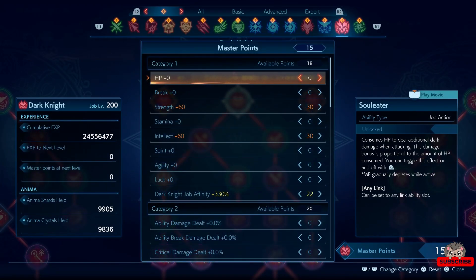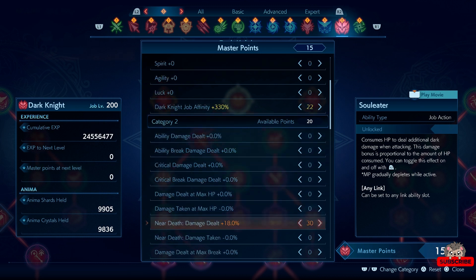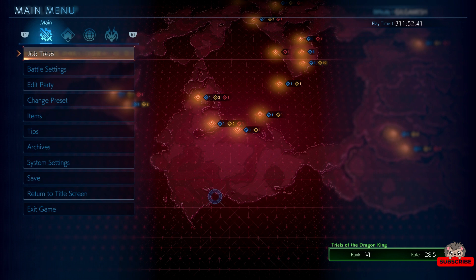The reason I have intellect and strength is because it allows me to do both types of damage together. From playing and messing around with different stats, I've noticed that combination works really well, at least on Dark Knight. For master points, I put more into it and then more into near death — that's just the basic concept and pretty much it.